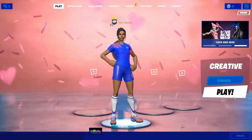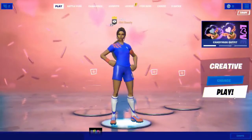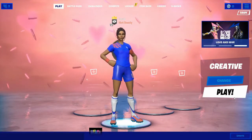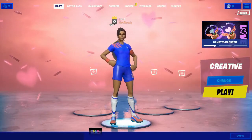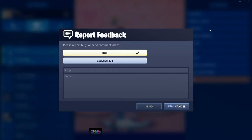I am on Fortnite as you can see. I have zero V-Bucks on my account — I had 2,000 but I spent them just so I can show zero for this video. This glitch works for any console. What you want to do is press the three bars on the top right corner of the home page of Battle Royale, then press Feedback and a little box should appear.